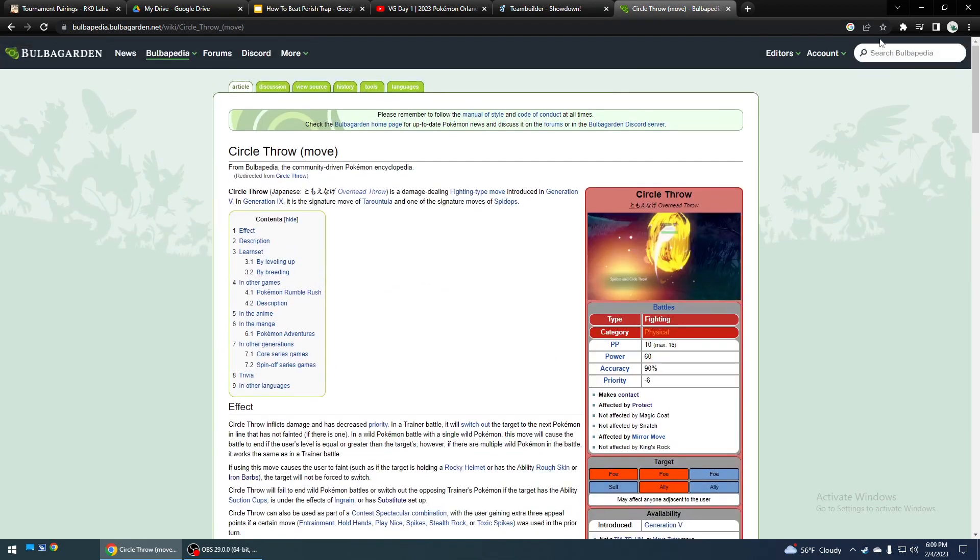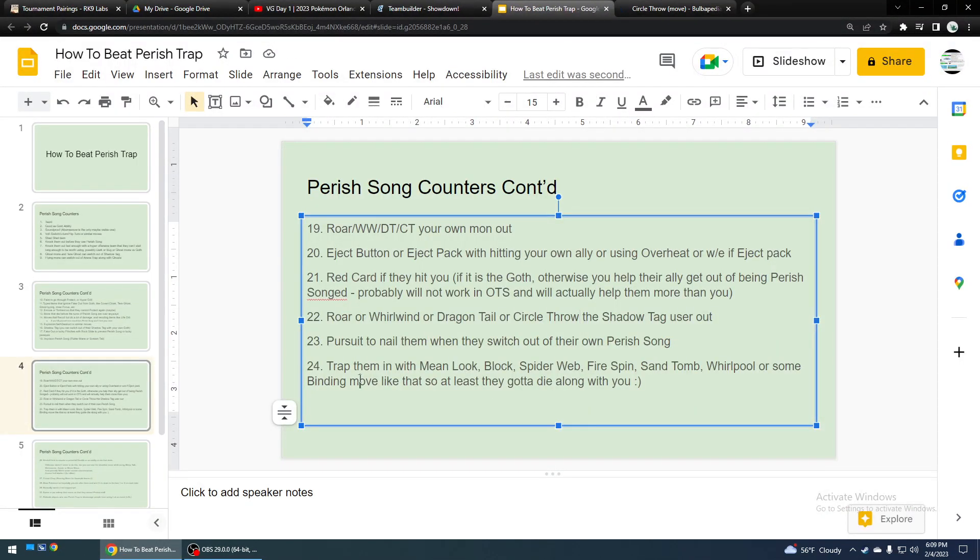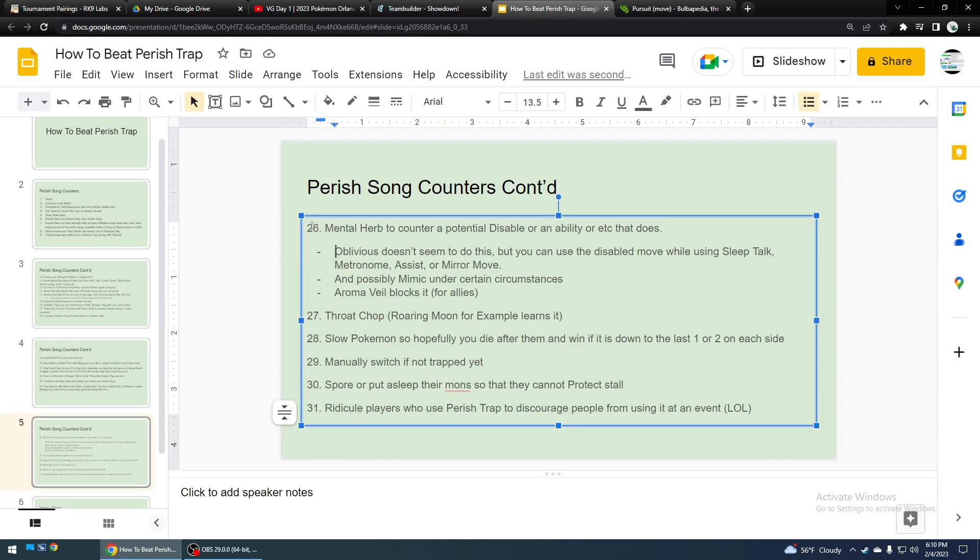Pursuit to nail them when they switch — they're going to have to switch out of their own Perish Song eventually. And then trap them in with Mean Look, Block, Spider Web, Fire Spin, Sand Tomb, Whirlpool, some binding move like that — possibly. So at least they've got to die along with you.